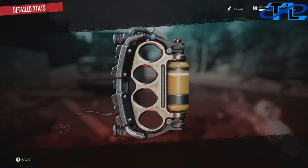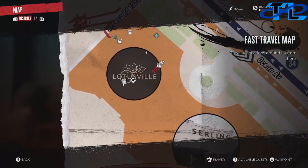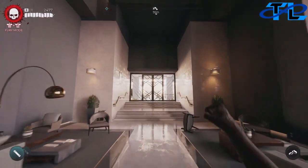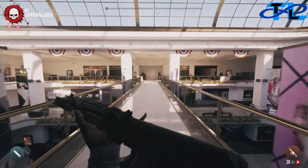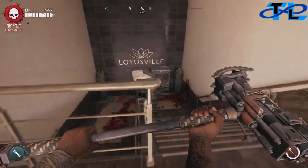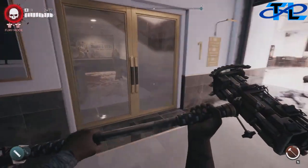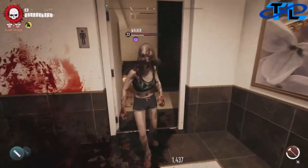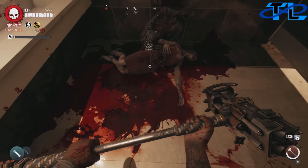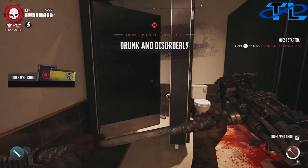Next we have the Party Starter brass knuckles, which do flame damage — pretty cool. Head over to Ocean Avenue, and once you're inside the safe room head right outside and follow the path. Go through the door, head directly across the bridge, then down the stairs. At the very bottom, go through the door and a zombie will come flying out — kill it fast. Another one will be feasting inside the bathroom. Pick up Dude's Who Chug, which will start the lost and found quest Drunk and Disorderly.